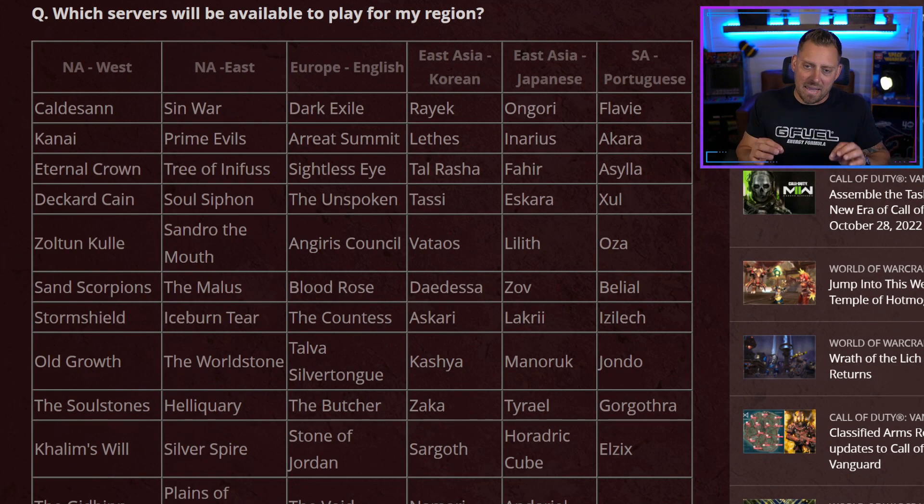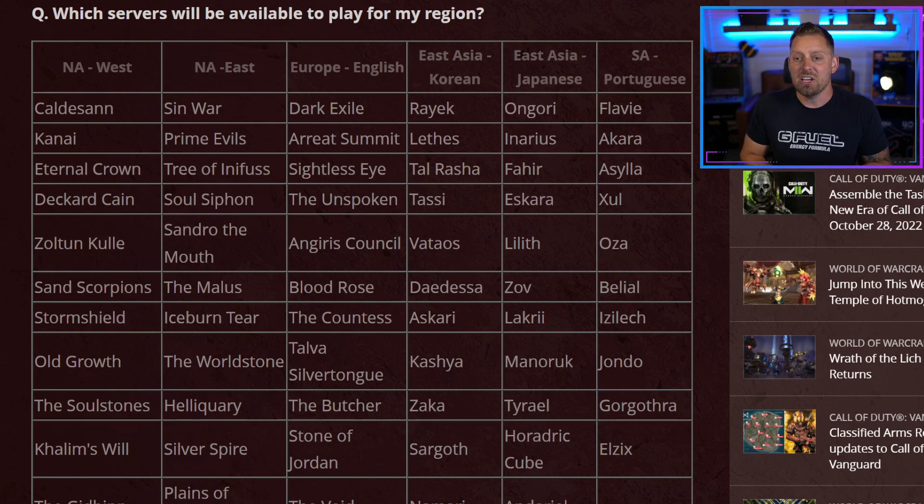This is the big one: which servers will be available to play for my region? You see all of the different regions, with more scrolling down below. All of these servers are named something pretty unique — we've got Kanai, Eternal Crown, Deckard Cain, Zoltan Kool. I love how the names of the servers have to do with Diablo. It's just nice.